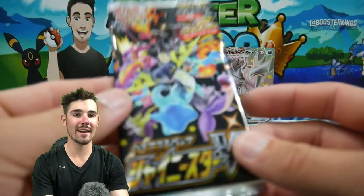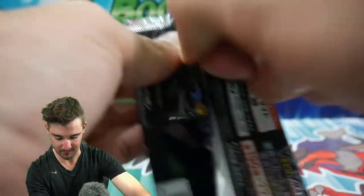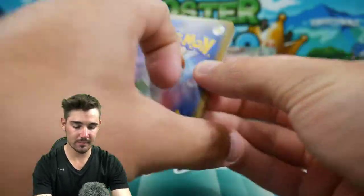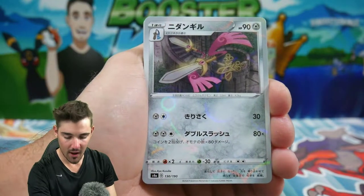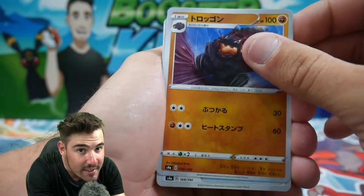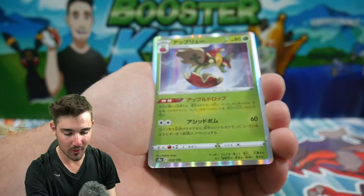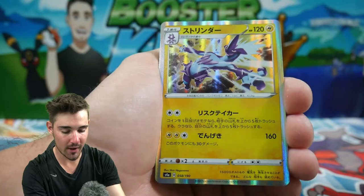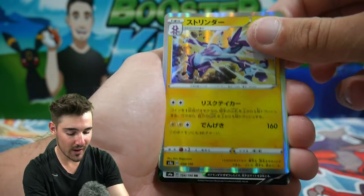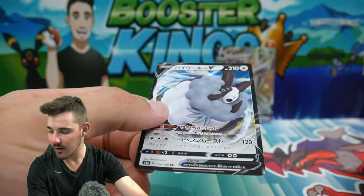Who knows what we can get in this next pack — Shiny Star V nonetheless. We have a Honedge, and I'm seeing all kinds of crazy different borders here, guys — this is going to be awesome. We have that Ball Guy, a Applin and Flygon, a Toxtricity Holo, and a Double V. I thought I was seeing crazy borders, but I guess I was not seeing crazy borders.